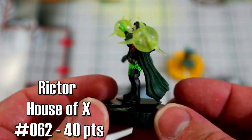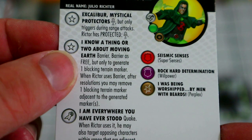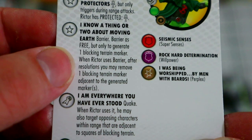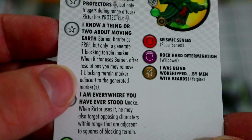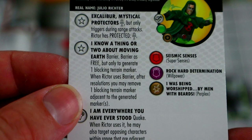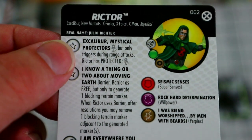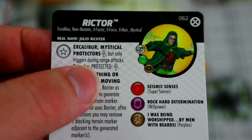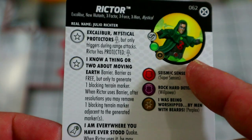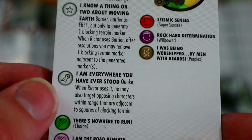Moving on, next we have Richter, super rare from House of X — he's really awesome and going to help us with more barrier. He has a trait that gives him barrier as a free action, but only generating one blocking terrain marker. When Richter uses barrier, after resolution you may remove one blocking terrain marker adjacent to the generated marker — so if your opponent tries to barrier up, he can just put his barrier out and remove one of theirs to get through. He also has mystics but only for range attacks, protected mystics, and improved movement for outdoor blocking terrain, so I'd try to play on an outdoor map.